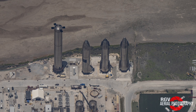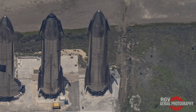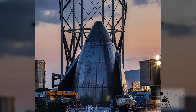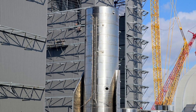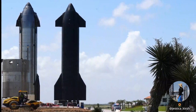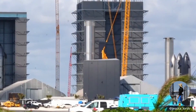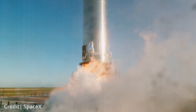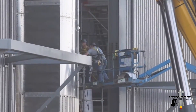SN16 finally met its demise recently when it was moved out of the rocket garden and over to the mega bay where it was swiftly cut into two sections. We can see the nose cone in the scrap yard after its reusable components were removed. Later, SN16's tank section was seen outside the mid bay awaiting further scrappage. Ship 20 was then transported to the rocket garden, and Booster 7 was moved to the mega bay to begin receiving its long-awaited Raptor 2 engines. It's been far too long since the last static fire, but the SpaceX engineers were able to repair B7 to allow it to move to this next stage.